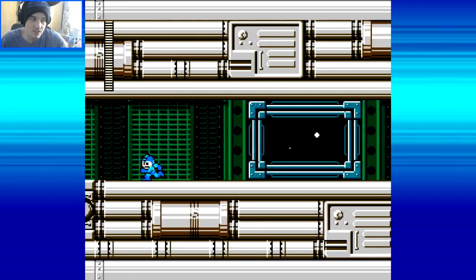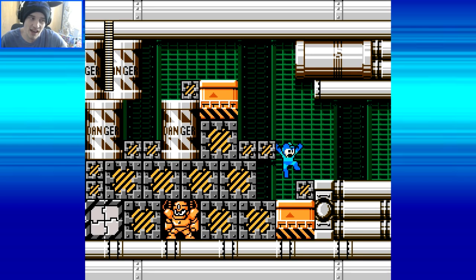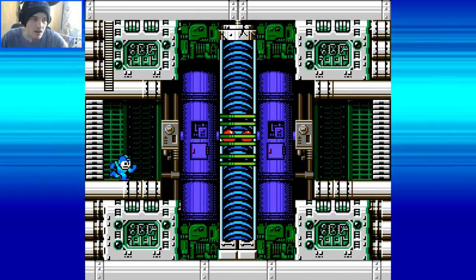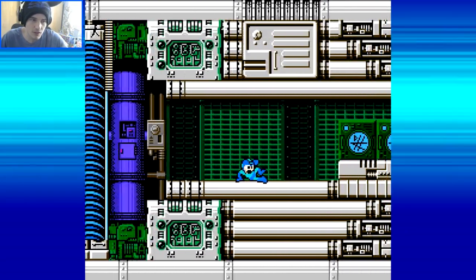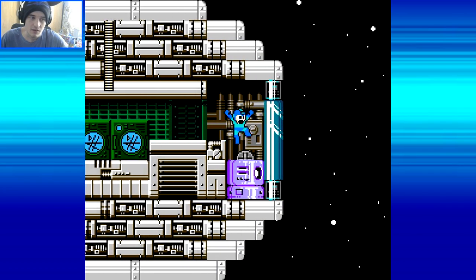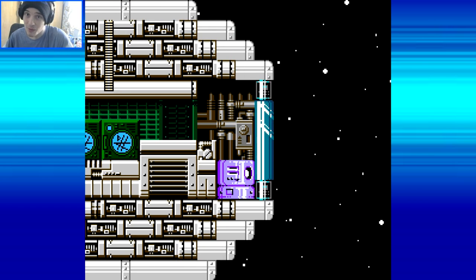Alright, first things first, go to the left. You get yourself a Noble Nickel - heck yeah - and an M-Tank. There's actually two exits to this level, and we're going to do the quicker one first. There's one of these - I believe they're called Whoppers or something like that. You can just go past this guy, and there's an energy element right here. Take control of the bridge, and challenge complete, because I did it with no damage. Easy.